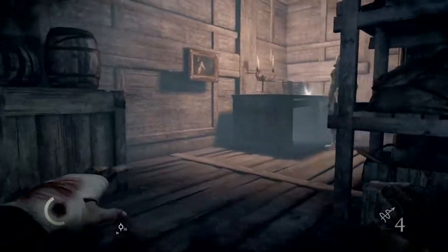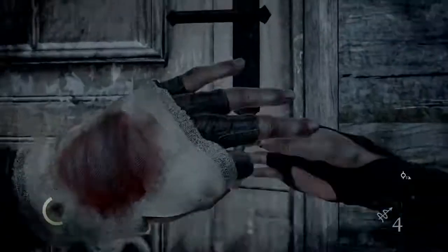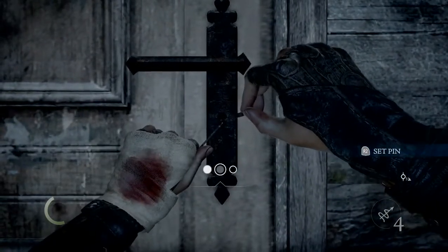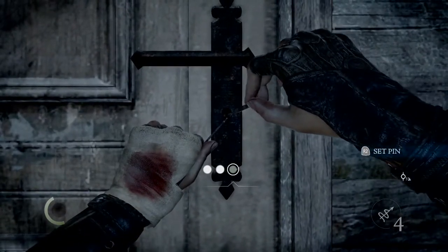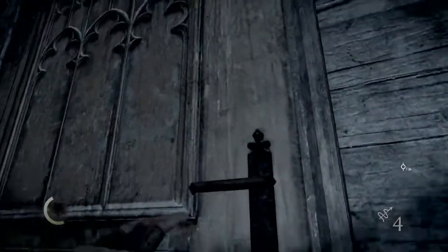This gives us plenty of time to come over here and pick this lock. We don't have to worry about timing with his patrols. He will hear you if you get one wrong though, so just be careful with that. There we go. Now when we go to open the door, don't go through.